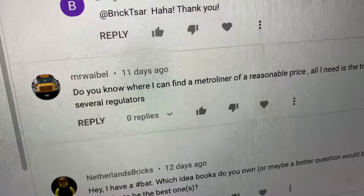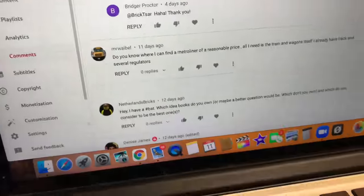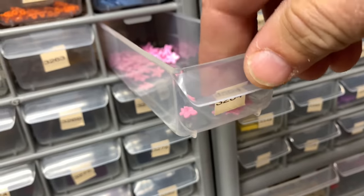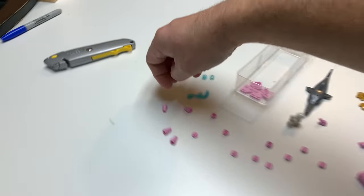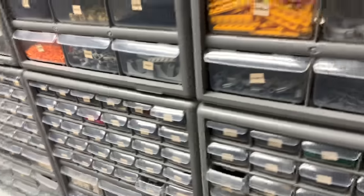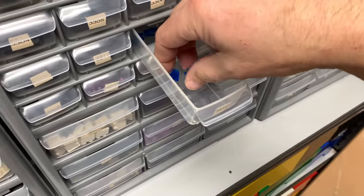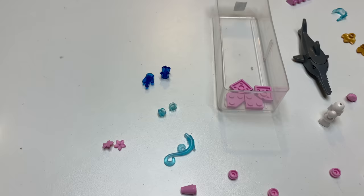And here's our bless-your-heart question. Mr. Wavell says, 'Do you know where I can find a metroliner at a reasonable price? All I need is the train and wagons itself — I already have the track and several regulators.' Yeah, that's like saying, 'Where can I get cheap monorail track?' Unfortunately, you just have to do a lot of legwork, a lot of searching. Eventually you might find one on Facebook Marketplace, or at a yard sale that nobody cares about. But no, you're not going to find one cheap on eBay or BrickLink. They're the places you can find one, but you'll just be doing a lot of searching. A lot of people put a lot of legwork in — going to flea markets, looking on Facebook — and they eventually find something.